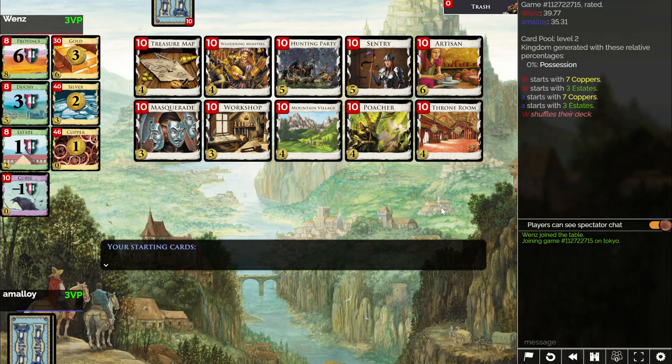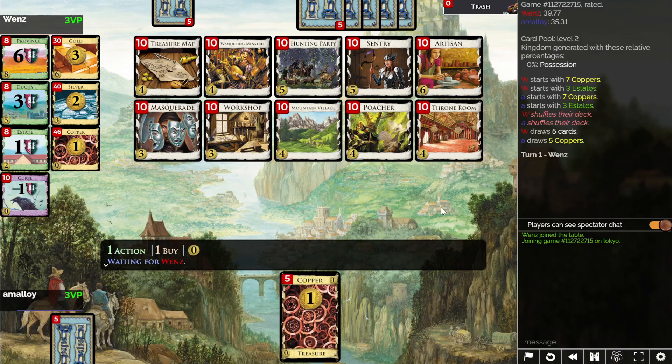...if it can take something out of your discard pile instead. What are we doing here? There's no buys. The gainers are Artisan and Workshop. There's no attacks either.